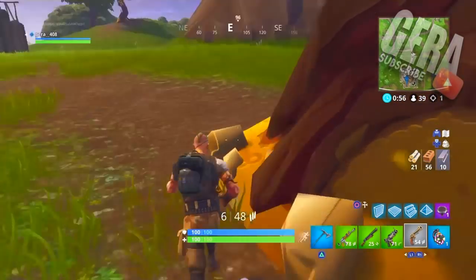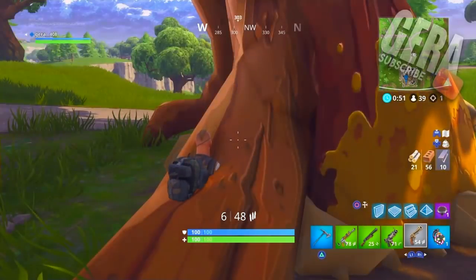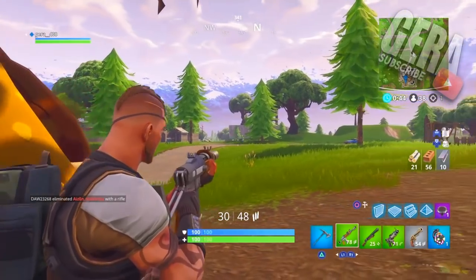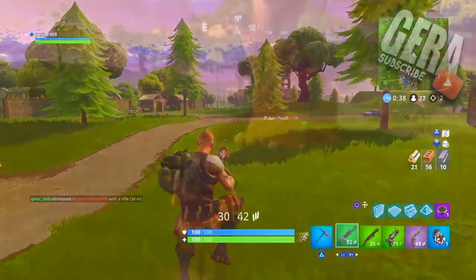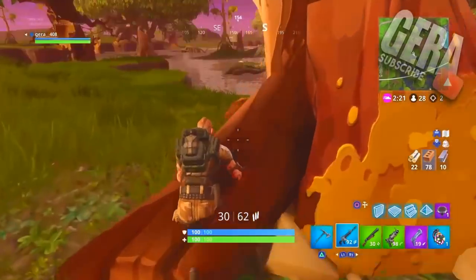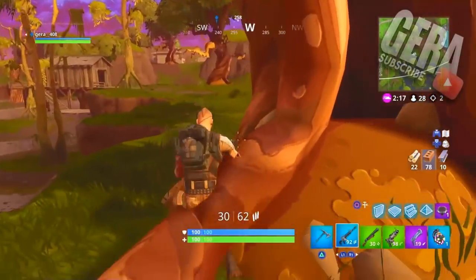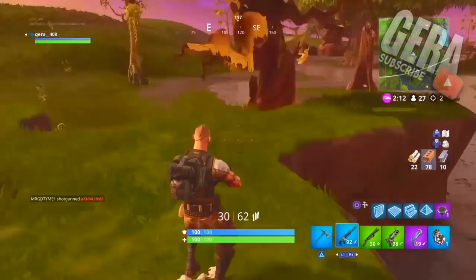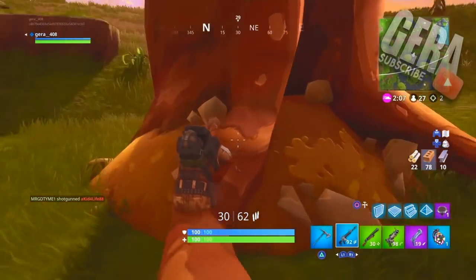As you can see right here, I spotted an enemy but they did not see me, so I killed him — it was very easy. You can do this trick at your own risk, but I don't suggest doing it too much because it can be risky. I went deeper into Moisty Mire and tried it in more trees. Some work better than others, so simply try different ones. Overall it's a very easy, cool trick.